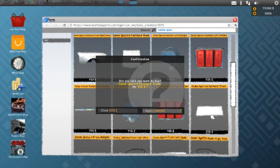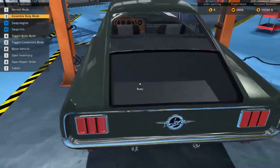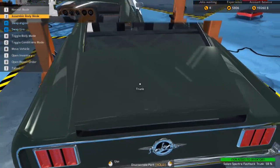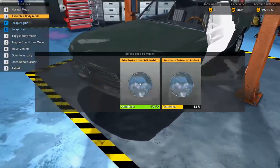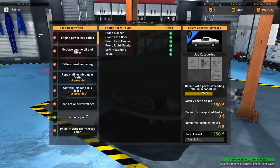We'll disassemble this, pull that guy out, pull that one out, take the door off, and the trunk, and we'll just swap straight back. Put that in. Alright, all the body parts are fixed.